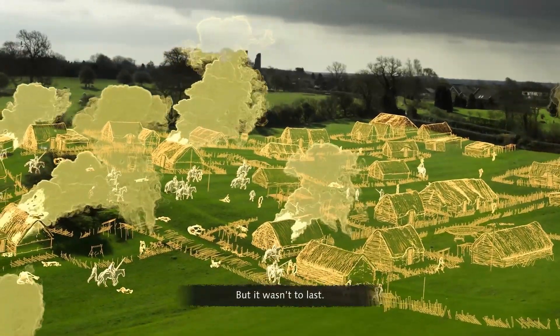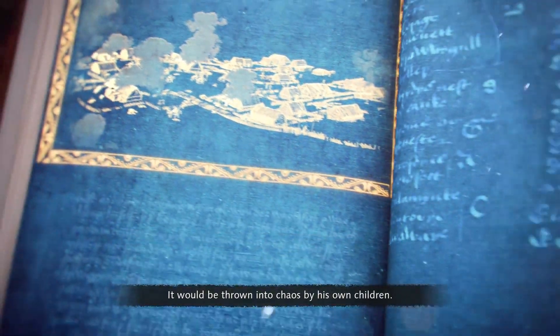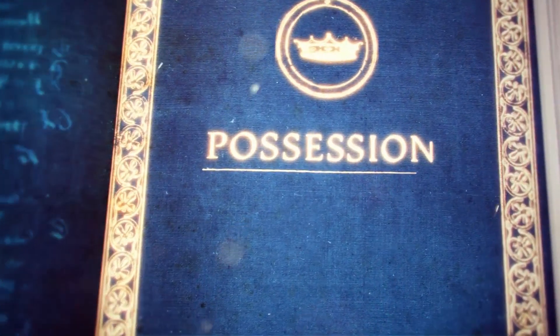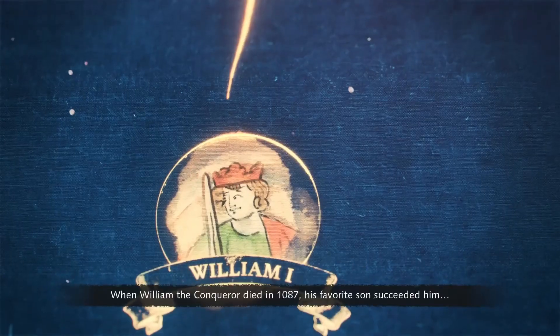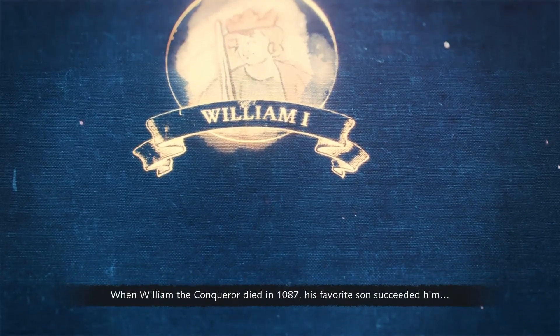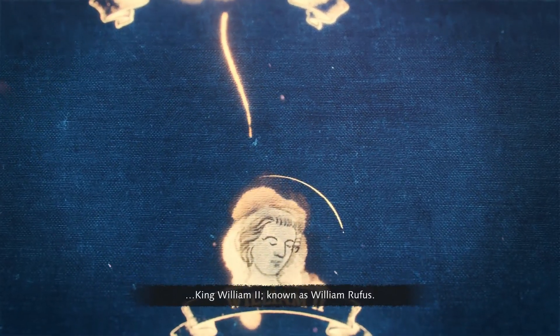But it wasn't to last — it would be thrown into chaos by his own children. When William the Conqueror died in 1087, his favourite son succeeded him: King William II, known as William Rufus.